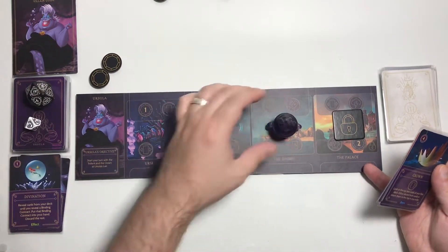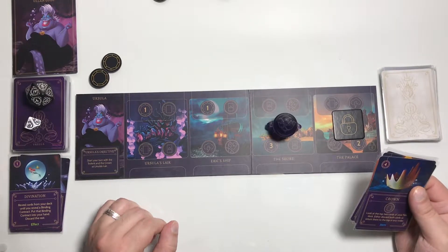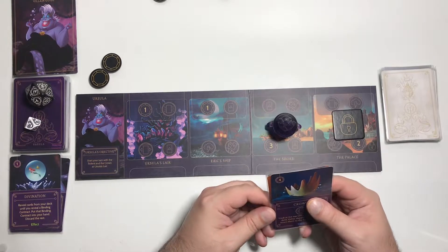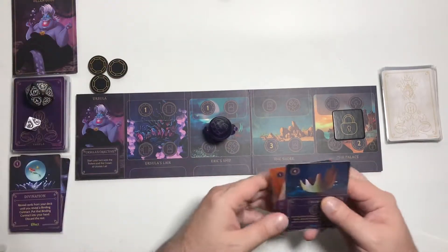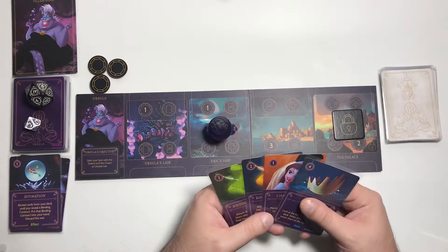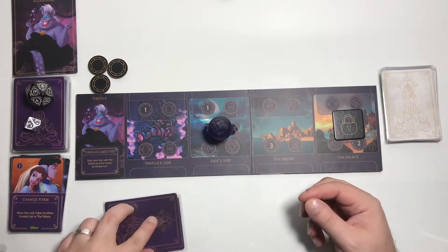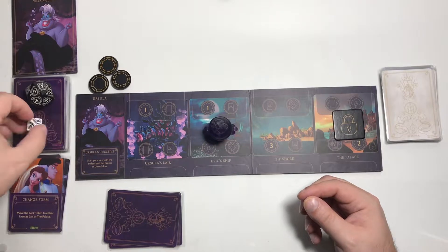This location is the only one that lets us move heroes around to defeat them — I see what they're trying to do there. We'll go here, get one power, and we're not going to change form just yet so we'll discard that. We need to build up power to play the crown, so we don't want to spend any power. Let's end that round there.